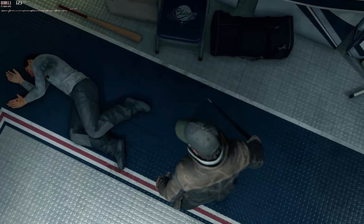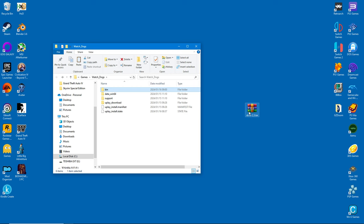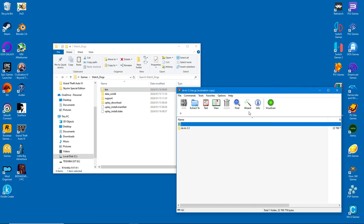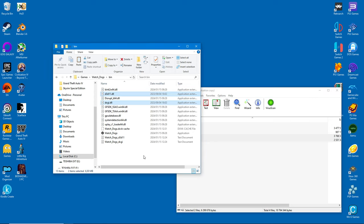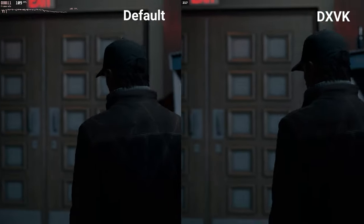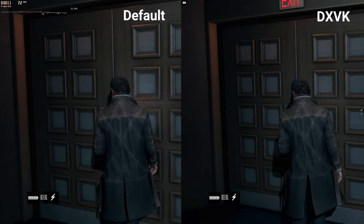Let's start with Watch Dogs running on DirectX 11. I got decent frames, but the game is a decade old now, so you would expect that. I'll install DXVK and see if it makes a difference — it's a simple matter of extracting a few files into the game folder.